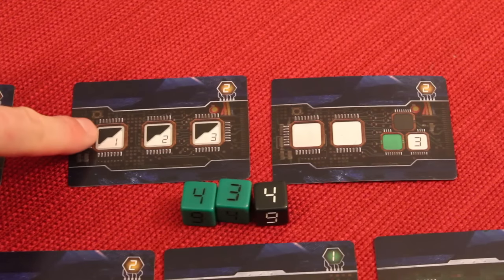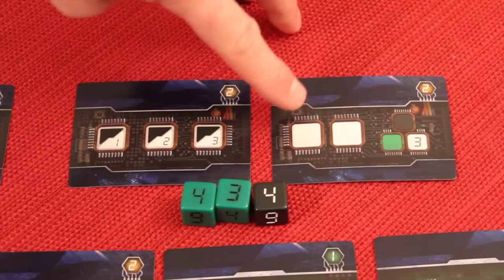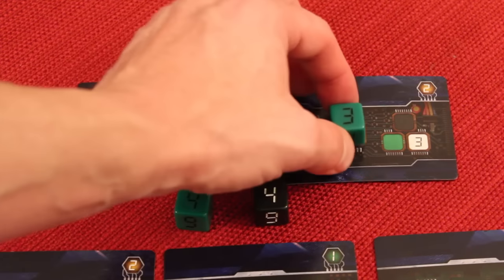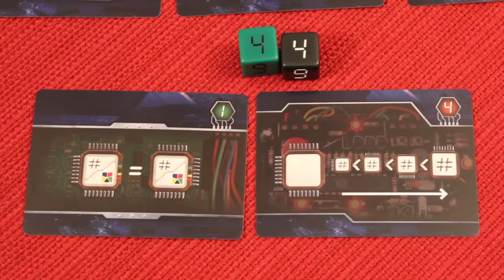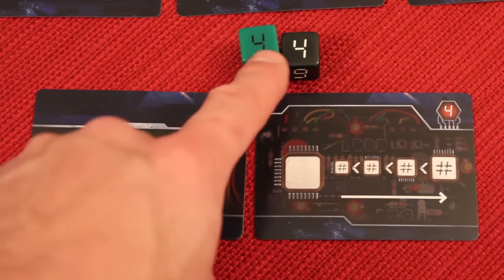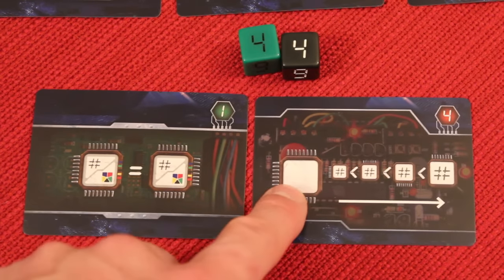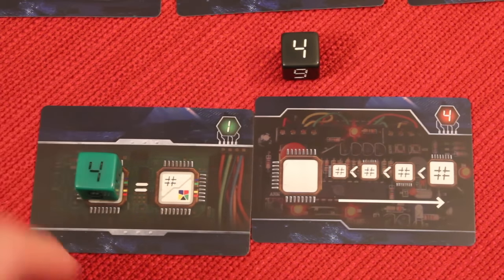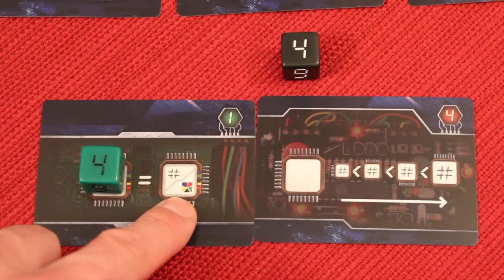All of this is happening simultaneously while the timer ticks. Another player has a stacking card where each die placed on top must have a greater number than the one below — so the sequence would be three, four, five, six. For the bottom position, any color number works. Once a die is placed there, the next die must match either its number or its color. For example, placing a green four means the next die must be either a four of any color, or a green of any number.